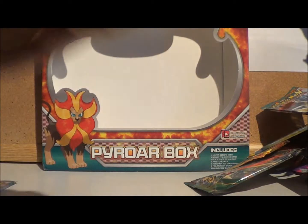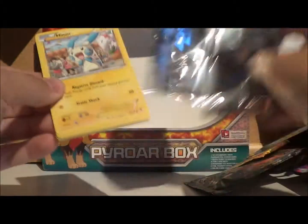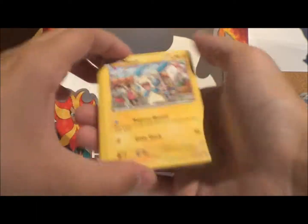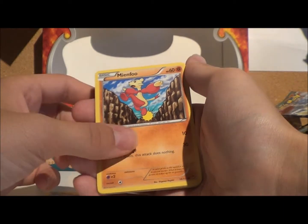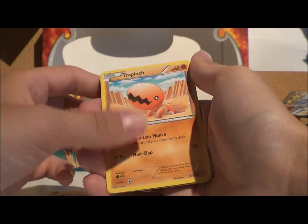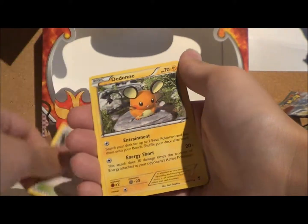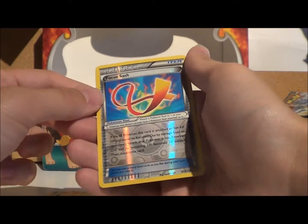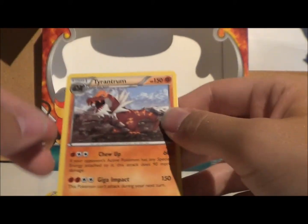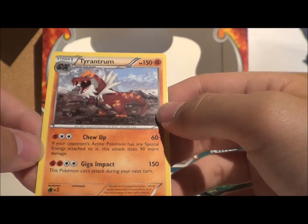On to the last pack — hopefully saving the best for last. From the final Furious Fists pack we've got a Minim, a Mianfu, a Shelmet, a Skorupi, a Trapinch, a Weepinbelt, a Mountain Ring, a Dedeni. Reverse Foil of a Trainer Focus Sash, which is quite nice. The rare for this one is a Tyrantum. I always like the fossil Pokemon — I think they put a lot more effort into the design with the later series.